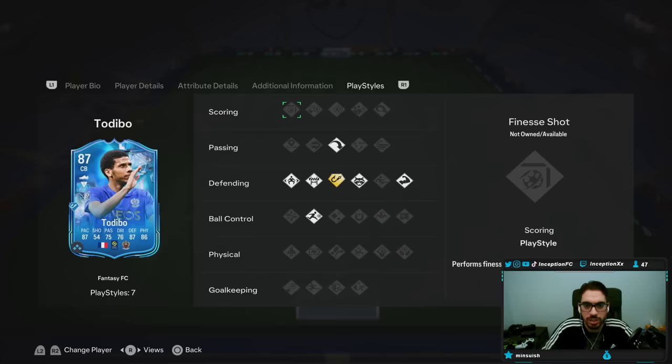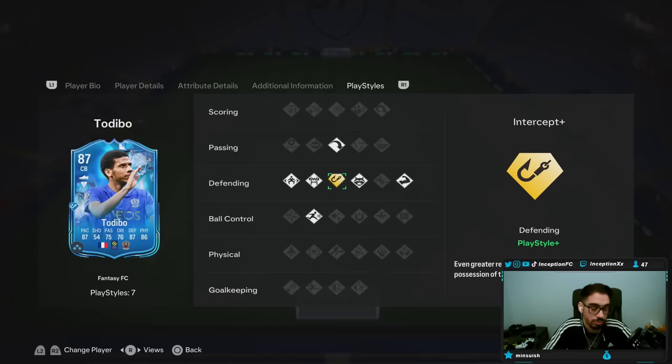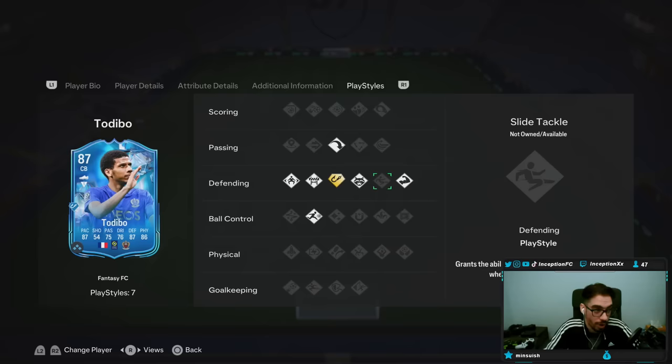Playstyles — he's looking pretty good. Jockey, block, Intercept Plus is a really, really good playstyle. W playstyle for defense, really good. Anticipate and bruiser as well. No slide tackle, but I couldn't care less about not having that — the other ones are way more important.